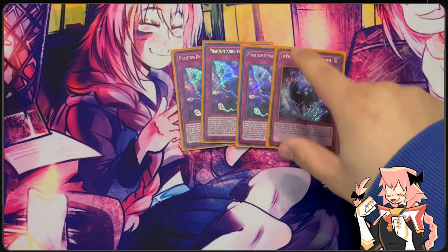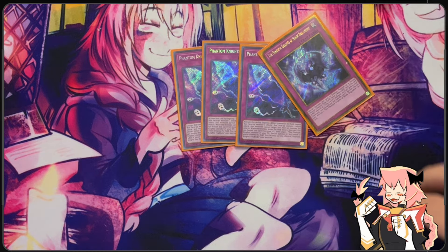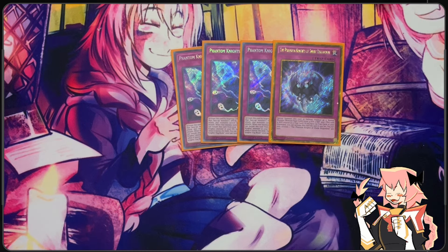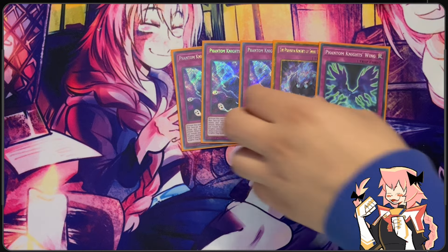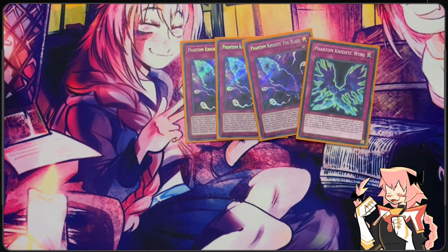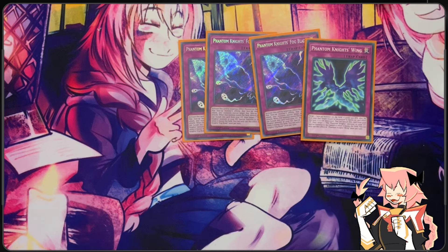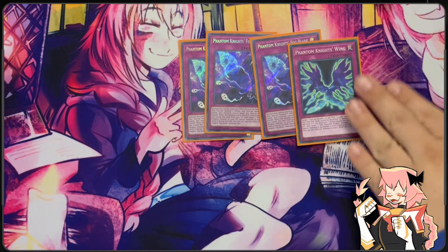Lastly, we're on one Phantom Knights of Shade Brigadine — we can search it with Cloak, and it's a free special summon from our back row. We can activate it the turn we set it if we have no traps in our grave, and it'll just special summon as a level 4 body. We also have Phantom Knights' Wings — Fog Blade in the grave can be banished at quick effect speed since it's a trap to special summon a Phantom Knight from your grave, except it's banished when it leaves the field. That's a hard once per turn, so we play Wings to get around it, since Wings has the exact same graveyard effect. So we have two different graveyard monster reborns in the deck. Wings also has a decent on-field effect: it prevents a card from being destroyed by battle or card effect the next time it would be, and gives it a 500 attack boost.